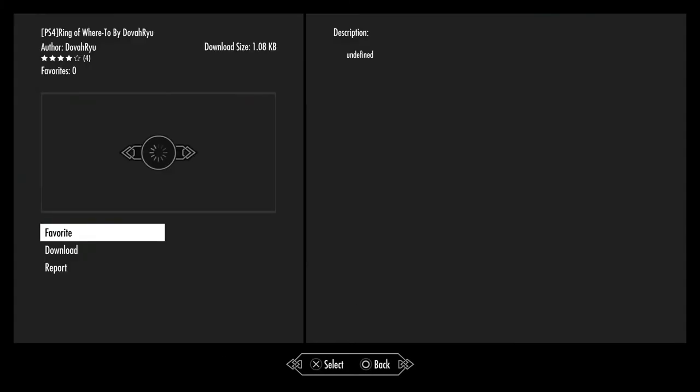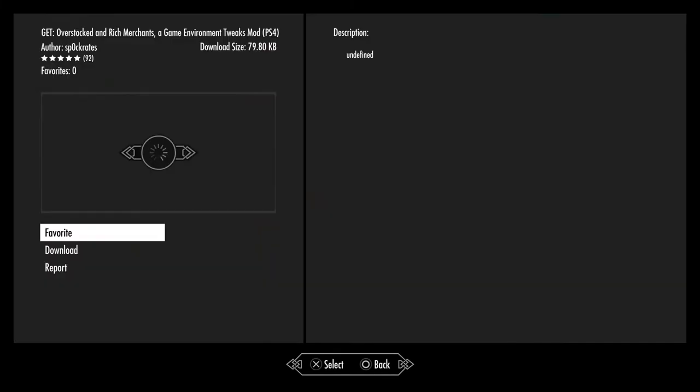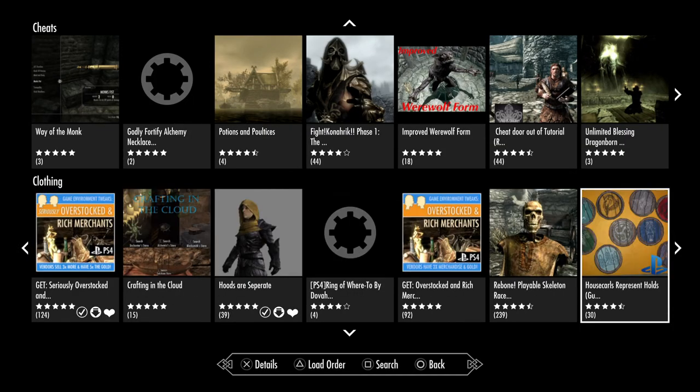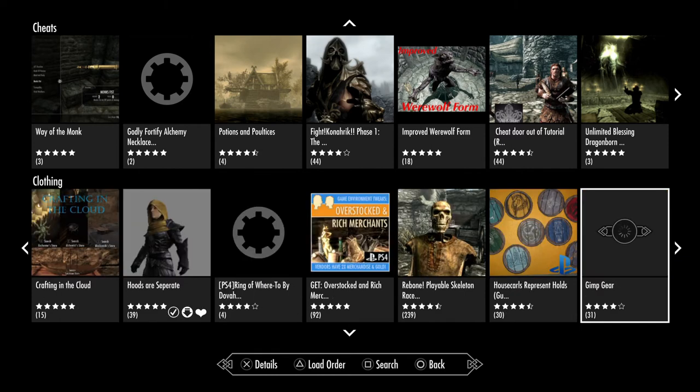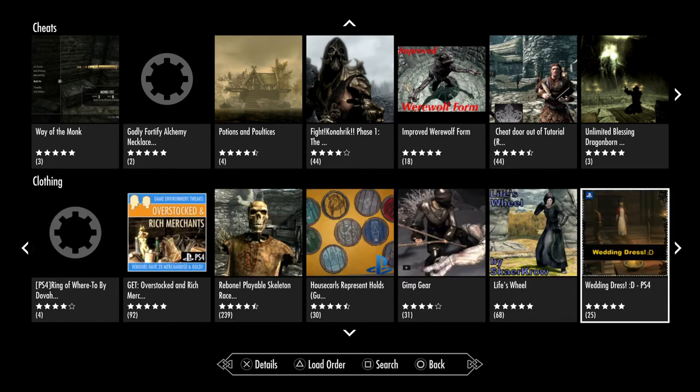Ring of Word — adds a craftable ring that points you in the direction of the current quest marker. Why you can't just use the spell, I don't know. Overstocked Rich Merchants and Game Environment Tweaks. Reborn Playable Skeleton Race — I wasn't skeptical at first but I'll be really glad when the Creation Club comes out because at least the variation in these mods will improve slightly. House Coats — represents the holds so you can separate them depending on where your house is; they will carry the shield of that particular area. Game Gear, Life's Wheel, Wedding Dress.